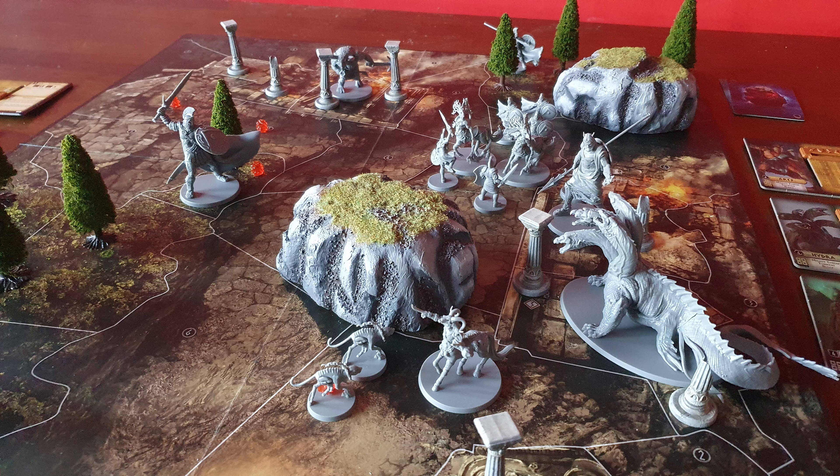It is all in vain though, as my Hydra — miffed at his late invite — moves and attacks Zeus at range with his many heads. Those dice, as you can see, were his second rolls. He literally rolled 4 fives on 7 dice, meaning Zeus took 4 wounds and then went down.